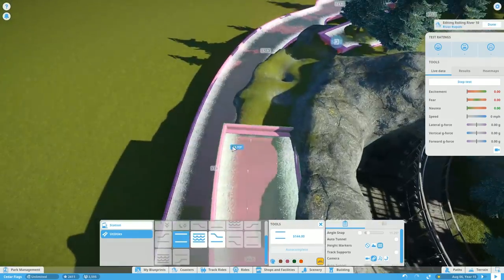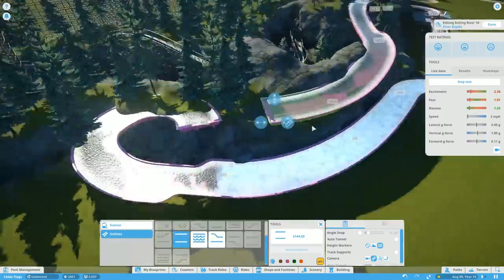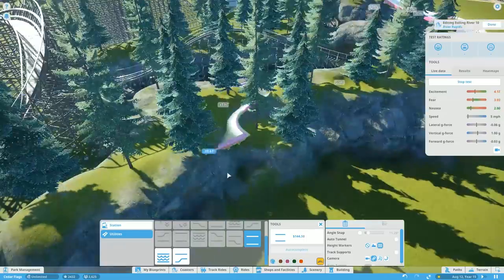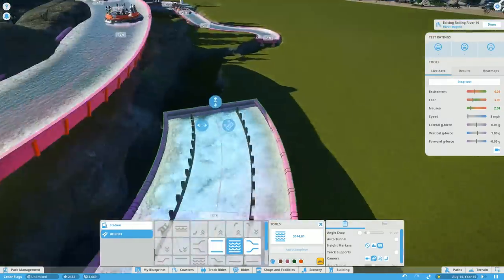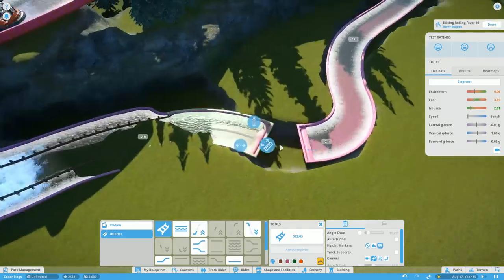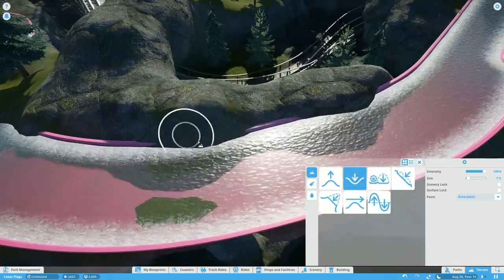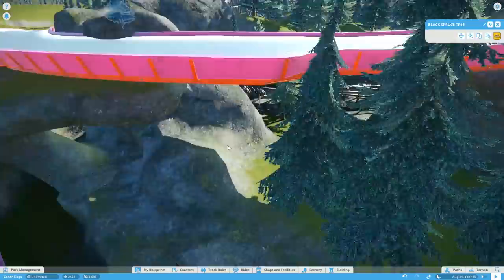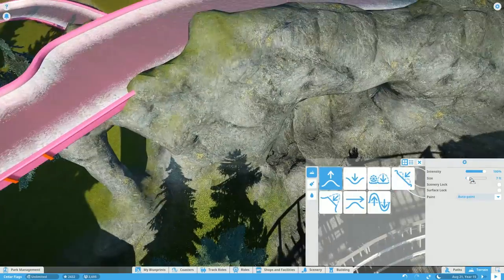We're going through and tweaking the track here and there, mostly because I didn't really know how these track pieces work. You have the basic track, you can split it into a wider track, and there's a left and right variant. From what I could tell, the only thing this changed was where the rafts float in the track. What we're going to do is use a lot of terrain tool to cover up the edge of the track with terrain, just to make it look like you're actually on a river flowing through a mountain.